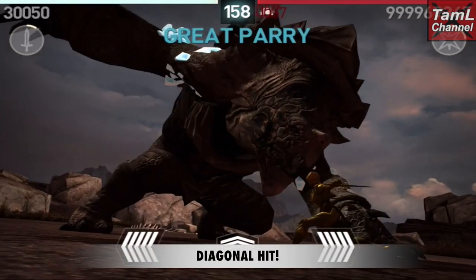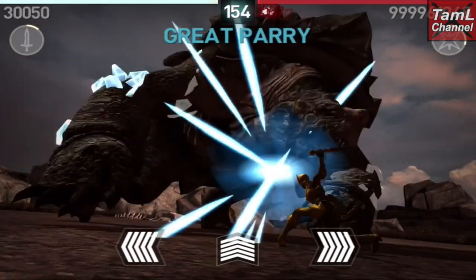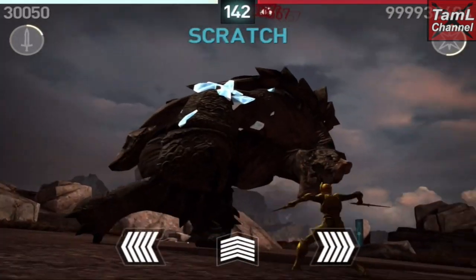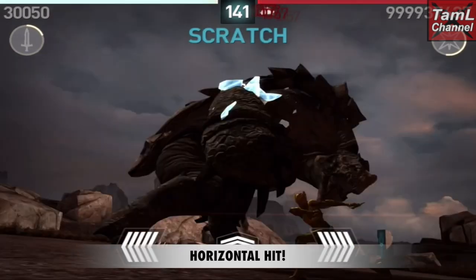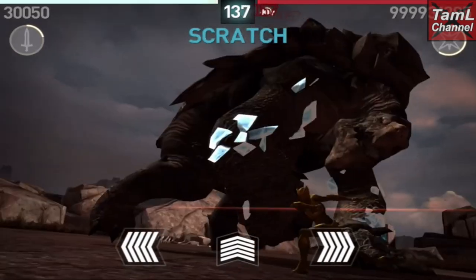I'll show you some other moves of his. When he puts his arm down the center, then it's a horizontal hit, even though you think it was vertical. However, when it's a backhand, then it is a vertical hit for that hit.